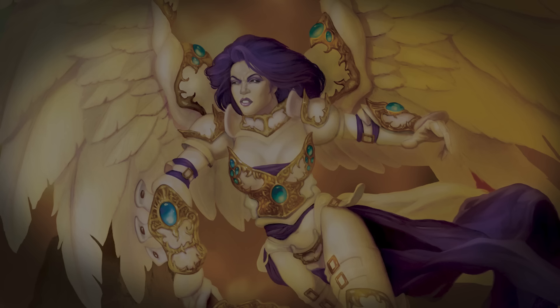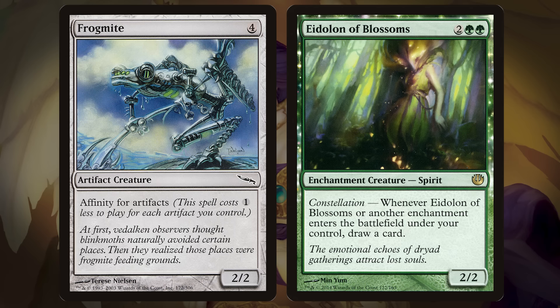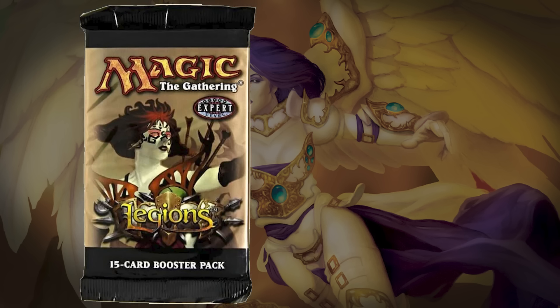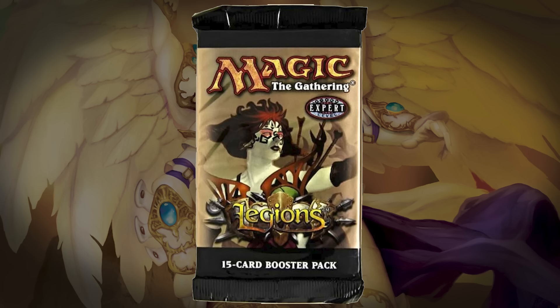Many Magic sets have a gimmick related to one specific card type. For example, Mirrodin sets are always about artifacts, and Theros sets are focused on enchantments. But one set took one of these card type themes to the extreme: Legions, which was released in 2003.